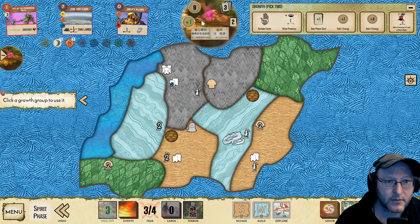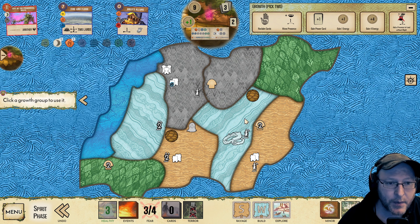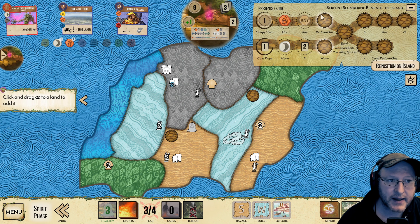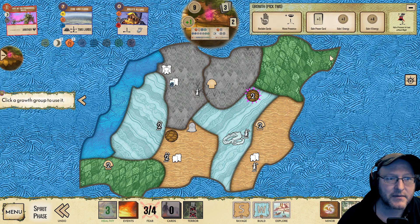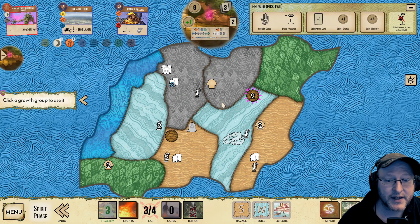I'm going to reveal that Reclaim One and maybe just gain a minor power card. We might even win now. If we defend successfully in here, this should clear this land — there will be a town built in here. Key thing: we need to make sure we actually have a sacred site. So we will be making a sacred site in here. Let's do this now — just so I don't make a cognitive error. We've revealed the Reclaim One so we can get our Aegis back.